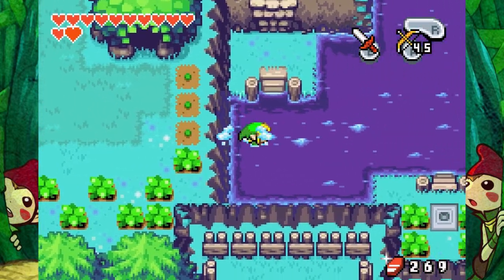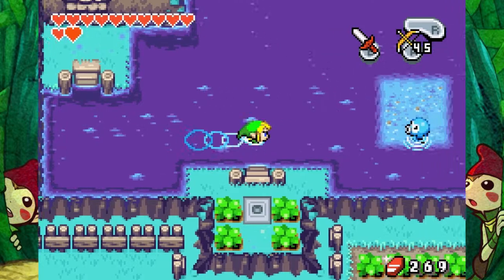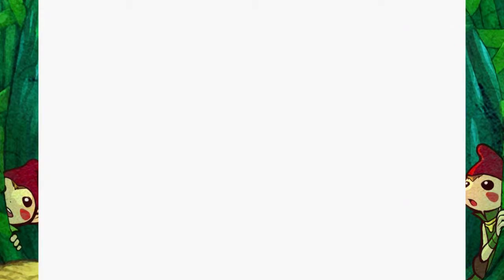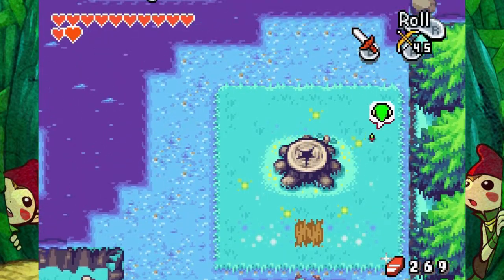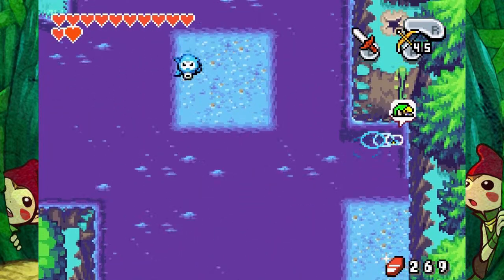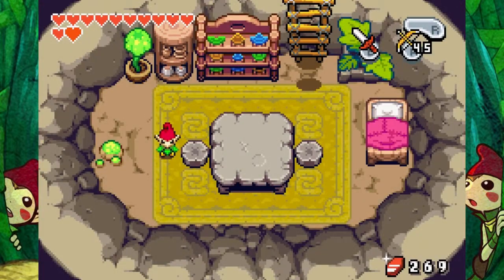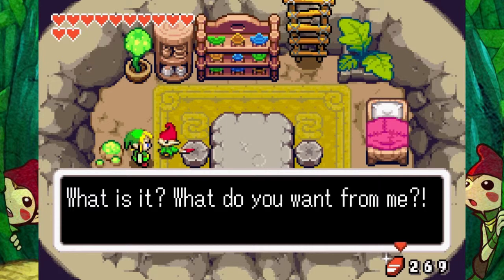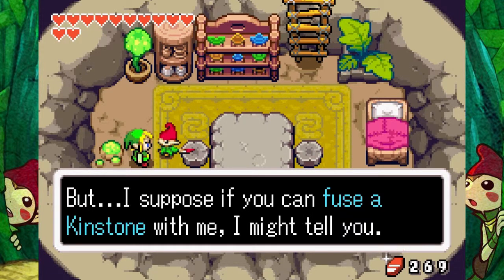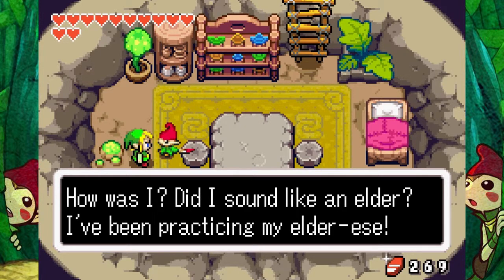So I should probably just go ahead and go to the Temple of Droplets now, right? Actually, I want to see what's in those minish things because I'm really curious now. What is it? What do you want from me? You're after my beat, aren't you? Well, I'll never tell you what it is. It's mine! But I suppose if you fuse a kinstone with me, I might tell you. How was I? Did I sound like an elder? I've been practicing my elder-ese.